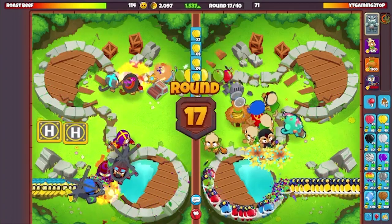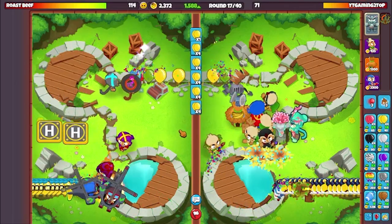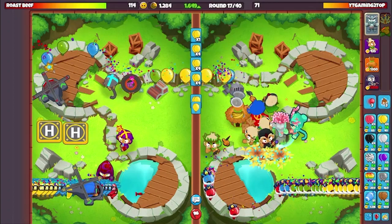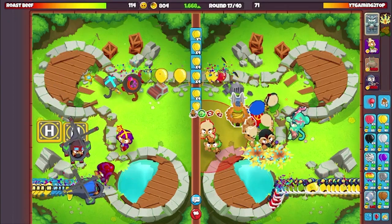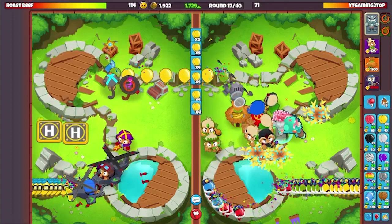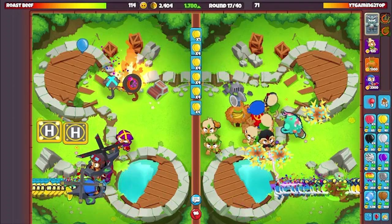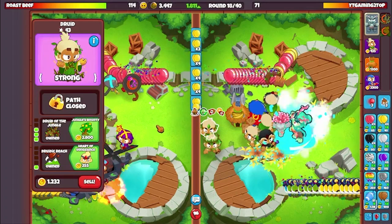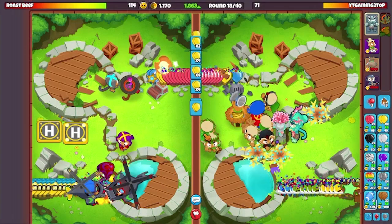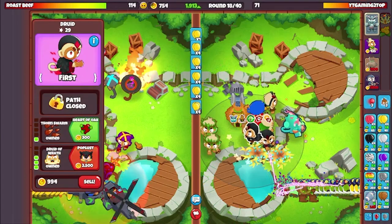I place my Super Monkey, and with the Super Monkey Discount Village it makes such a huge difference — for Dark Knight, for any upgrade — because all of them are so expensive. Our eco is above 1600 by round 17, we already have our Druid farm, our Village, and really good defenses. He's not even sending anything because he knows we can defend, so I get an extra Druid just in case to scare him and maybe prevent him from rushing.